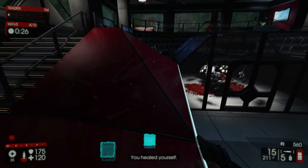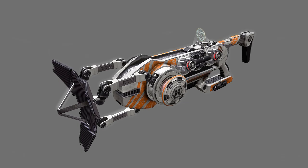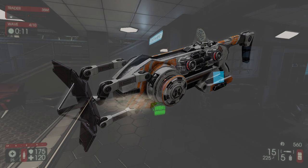The last weapon joining the arsenal for the Firebug is the microwave gun — Horzine's prototype that has only reached the hands of those fighting the zed hordes and is being used as a field test. As you can see here, we have an image of the microwave gun. Very interesting stuff — can't wait to get my hands on that one.